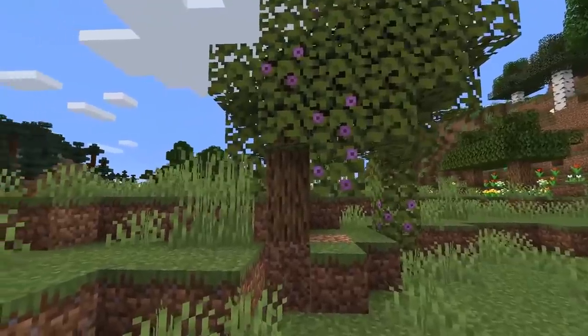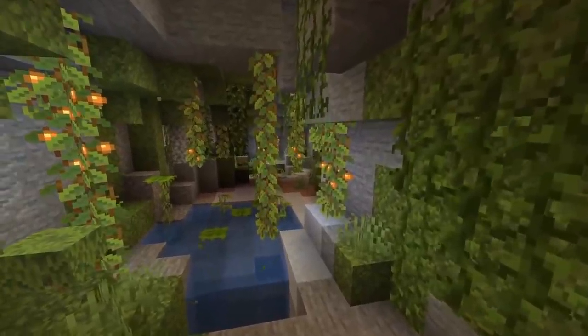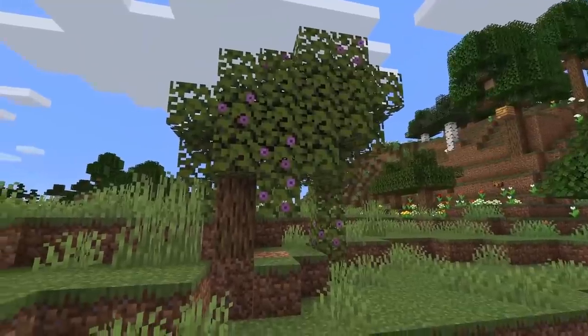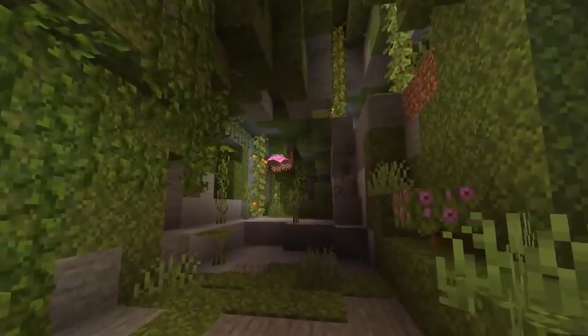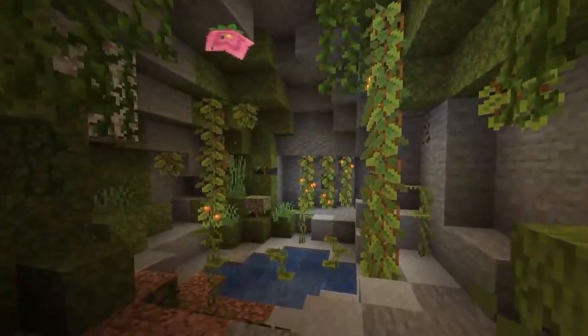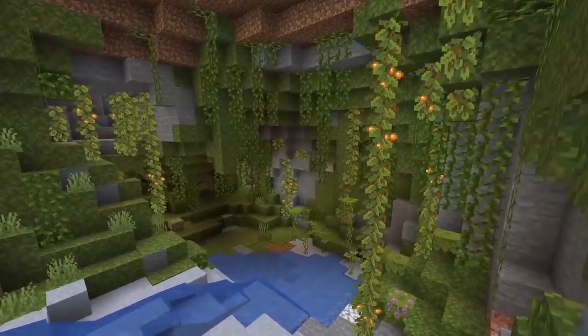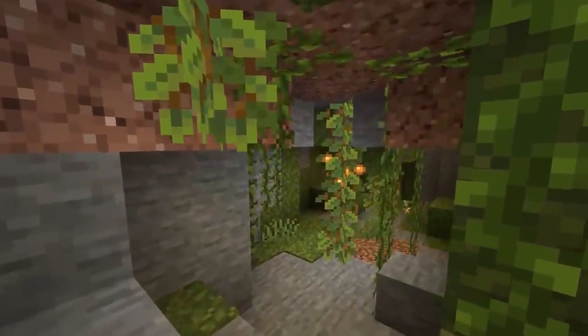The first biome change I want to go over is the lush caves. These are caves that are covered in vines and they have new food called glow berries. You can find the lush caves right under a new tree added to the game called the azalea tree. They didn't go into any specifics on where you could find the azalea tree, but they could be in most biomes. The glow berries grow from the vines in the caves and they are a light source when you hold them in your hand, and they are also food because they are berries.